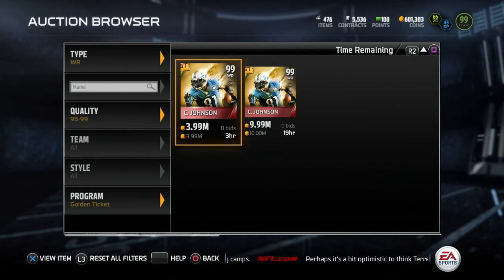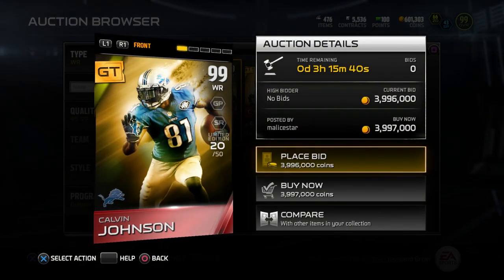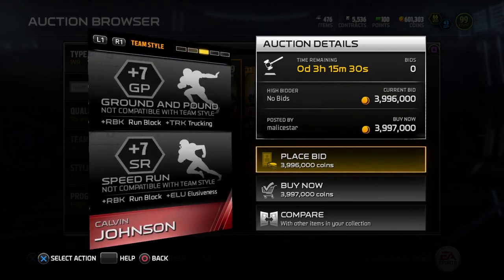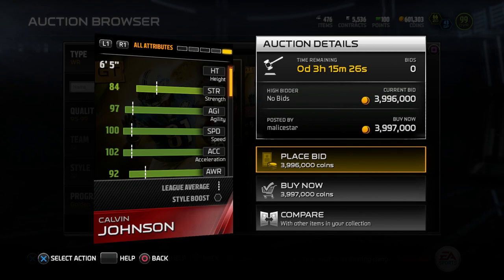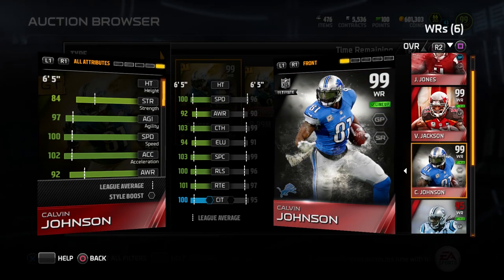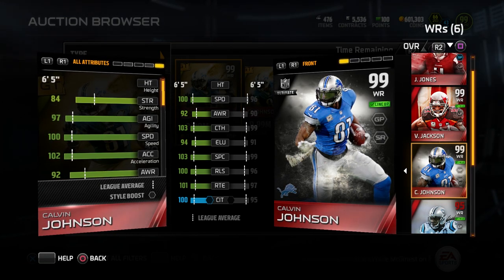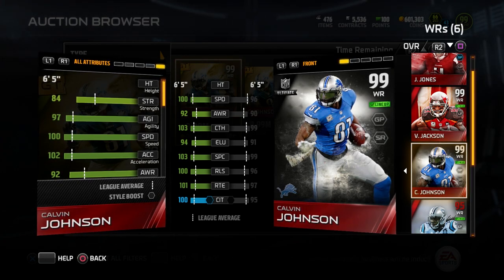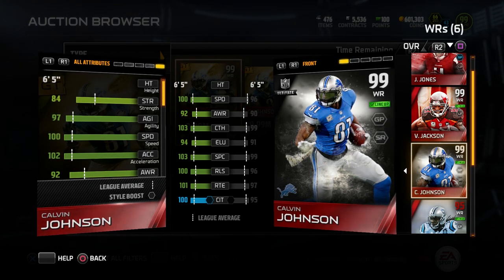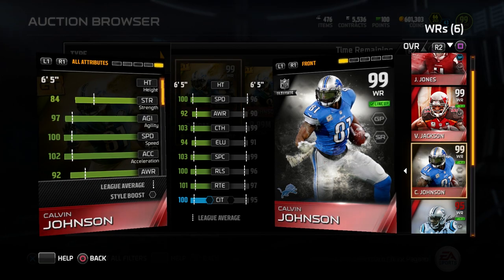And of course the number one wide receiver this year from Madden 15 — it's not even really up for debate — is the Golden Ticket Calvin Johnson wide receiver item. This card is what dreams are made of in Madden 15. Take a look at some of these attributes: where the Boss Edition was about one to two better in most attributes over the standard ultimate legend, this Golden Ticket item is about four to five better in most attributes. It's pretty much over a hundred in just about everything you'd care about, and he's six foot five.